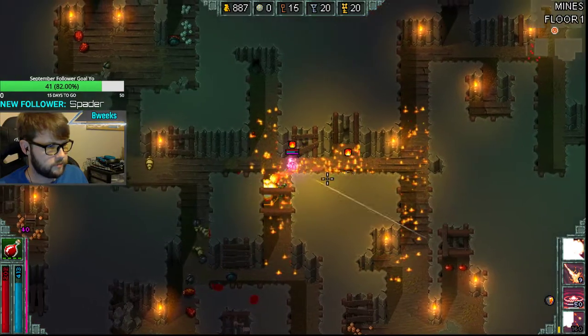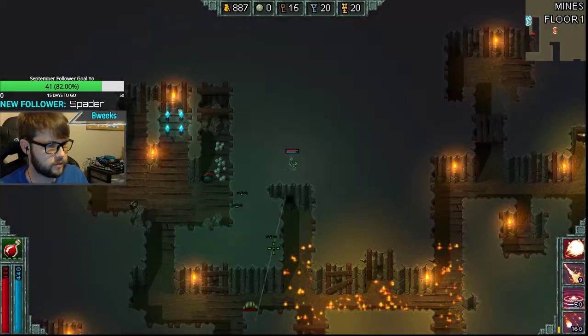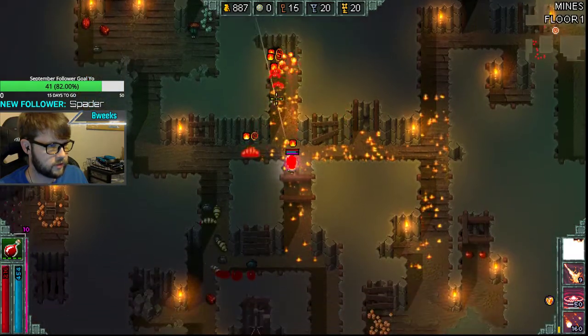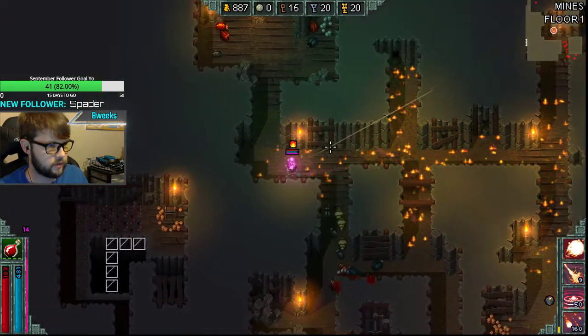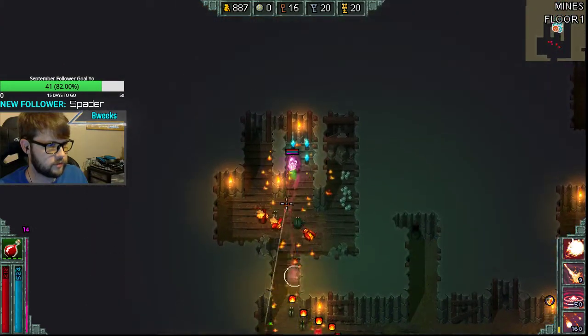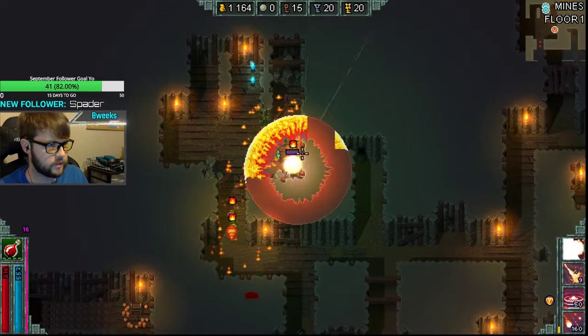A tip about Meteor: you only want to cast Meteor if you're in combo. If you cast it outside of combo, you will die. You may not die the first time, you may not die the first ten times, but eventually it's going to kill you. It is probably the easiest way for us to die — to be locked down in place.